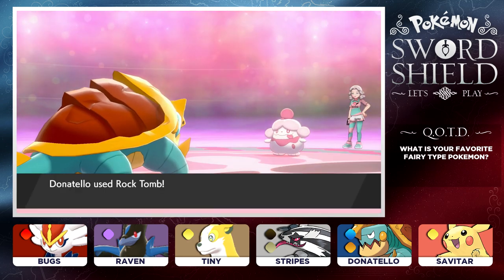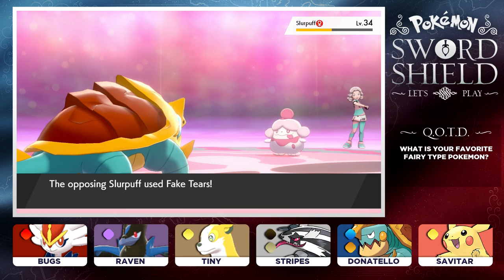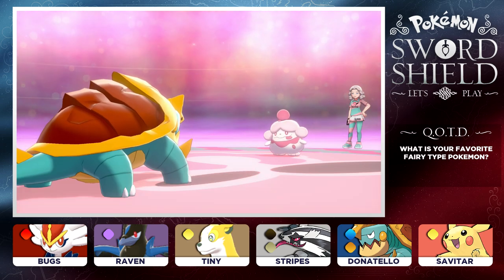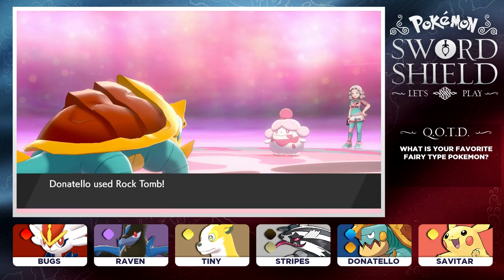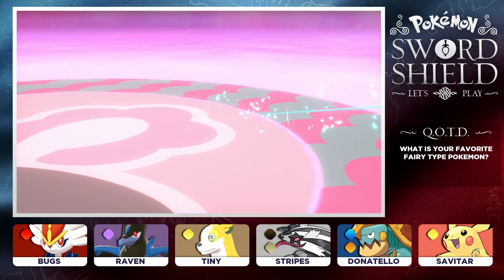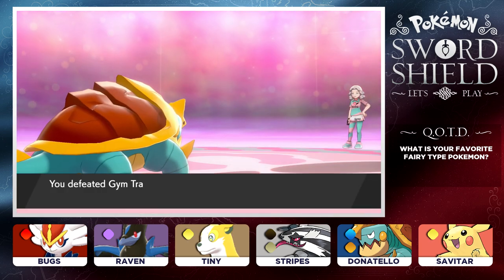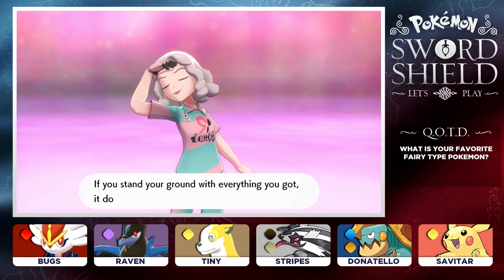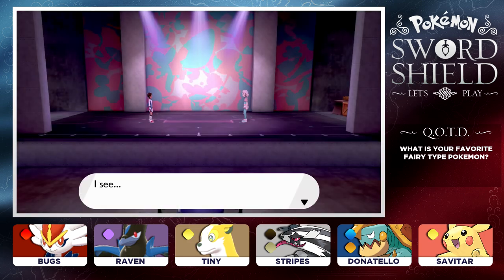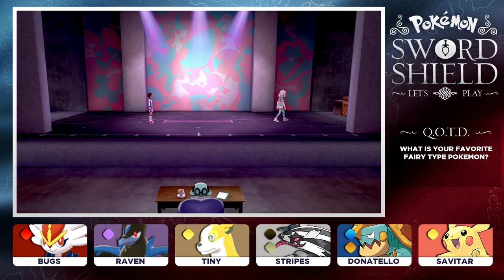We defeated Gym Trainer Annette. We're the ones who are apparently going to take over this gym now. I can't say what Ms. Opal would think, but you've at least piqued my interest. See you later, Annette.